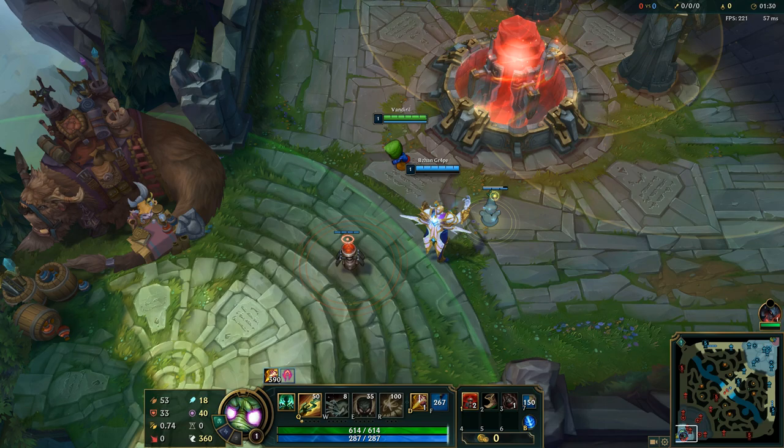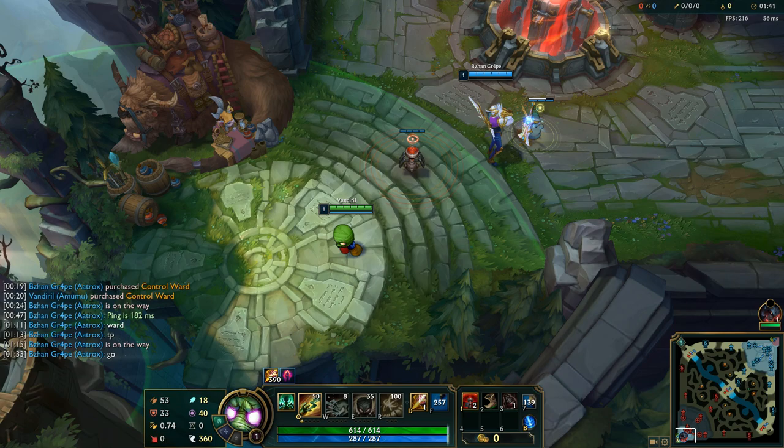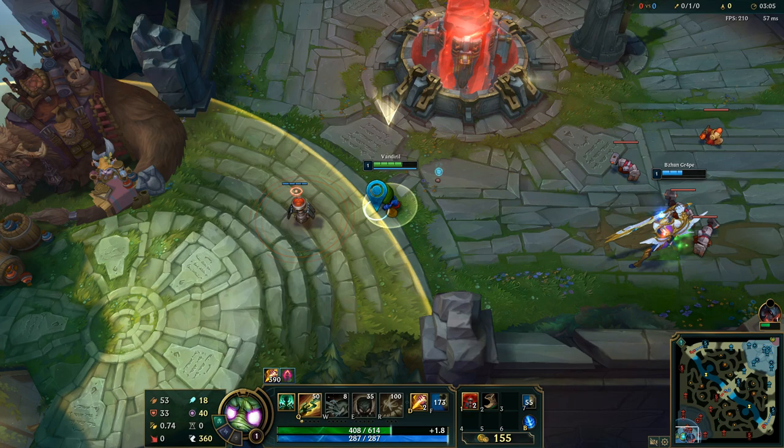Hello everyone, today I'm gonna show you a very short trick that allows you to basically ignore the blue team fountain. This is the trick that Grape taught me and it's very simple. All you need to do for this thing to work is basically one ward, and that's about it. You place the ward in the enemy spawn and then you walk forward and backwards.